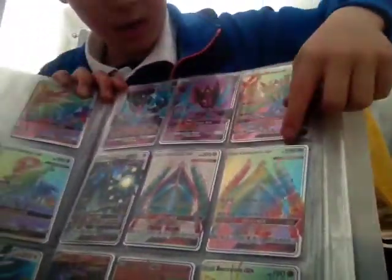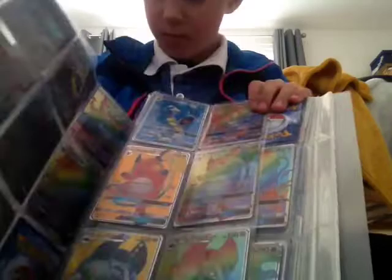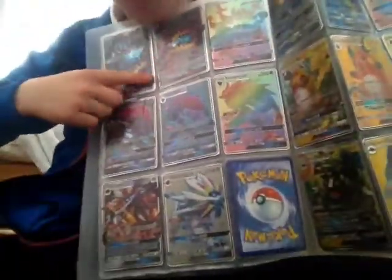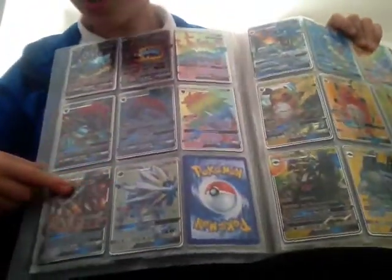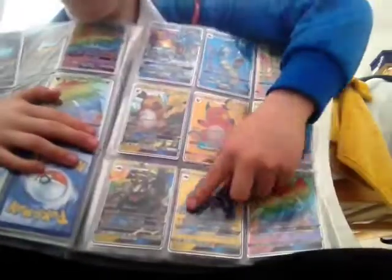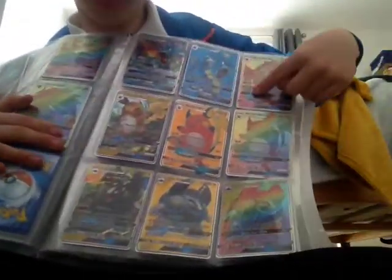Then we've got Dawn Wings Necrozma, Celesteela, Buzzwole, and then we've got Guzzlord on this page, Xerneas, two Solgaleos, and three different types of Alolan Golem, Raichu, Gyarados.